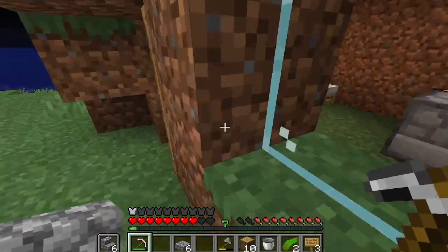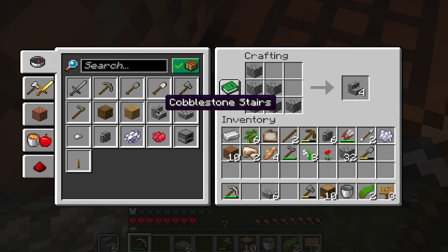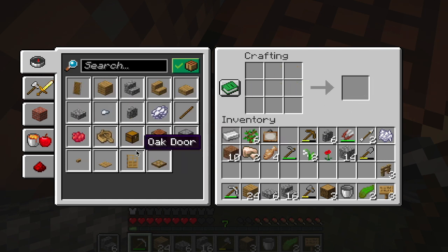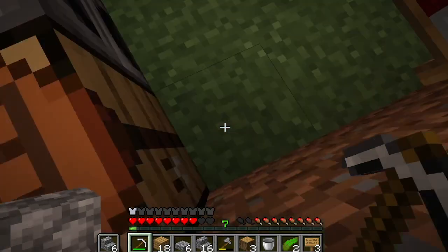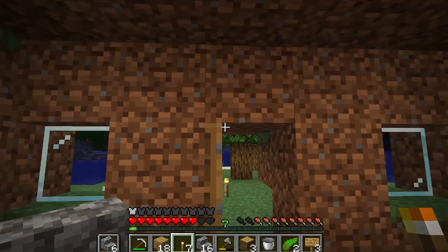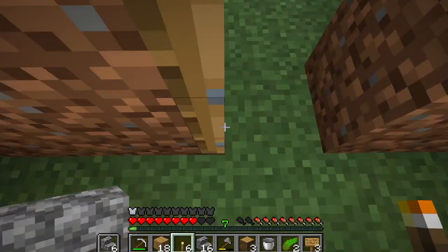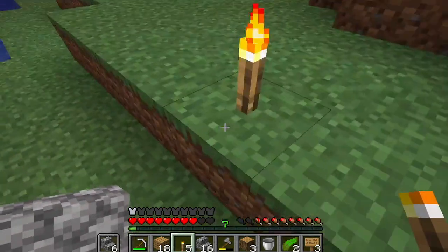Nice, trees are growing out. We have more coal for my furnace. Good deal. More stairs, and we'll get some fences as well. Should be okay. I'll use the rest of the torches. That's much better. We'll take a little bit more.